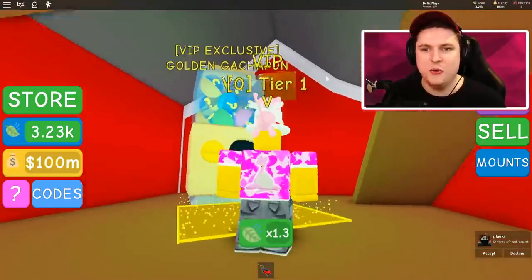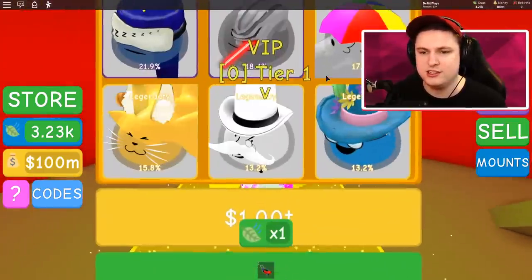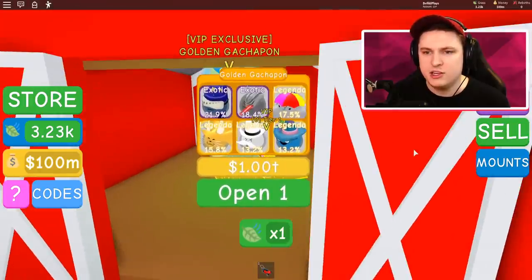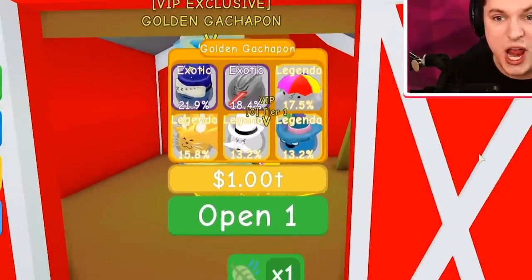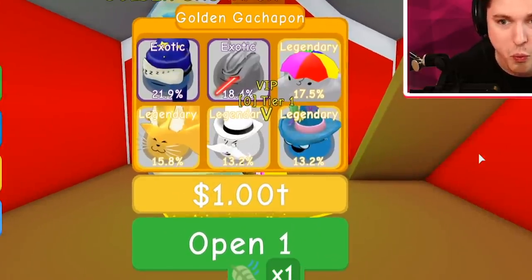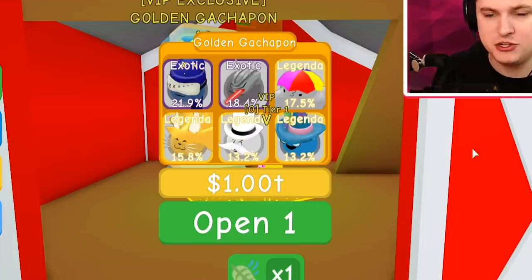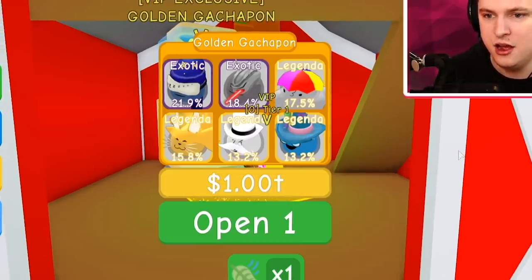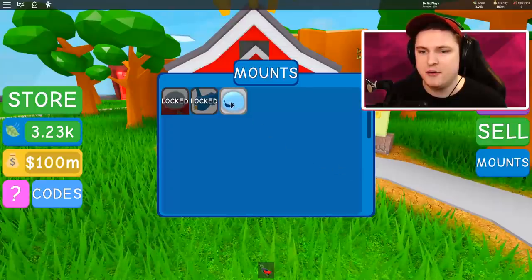Okay, so we have the golden gachapon over here — there's nothing else in this barn. We have access to this golden gachapon and it costs one trillion dollars. Okay, that is expensive! We definitely have to try to see if we can get that going today.